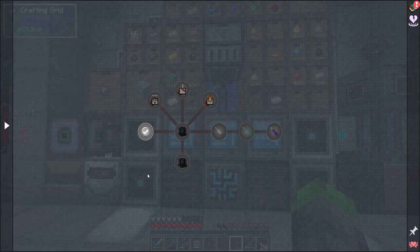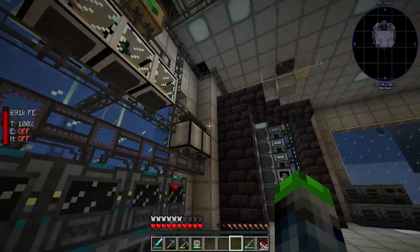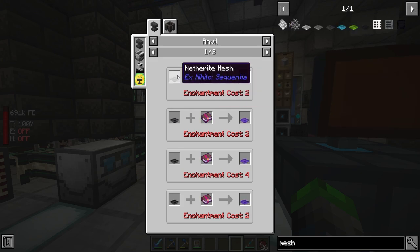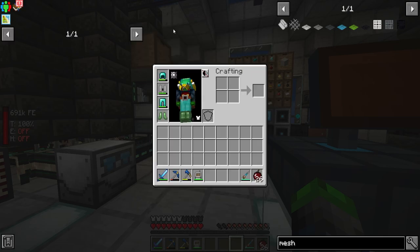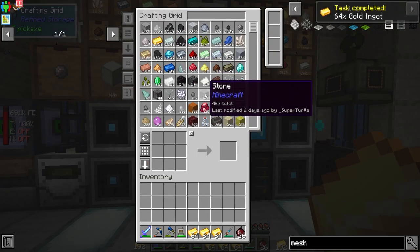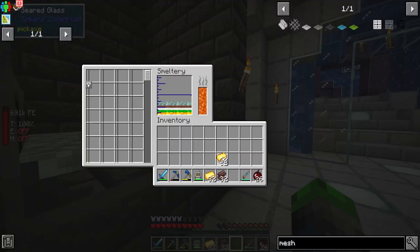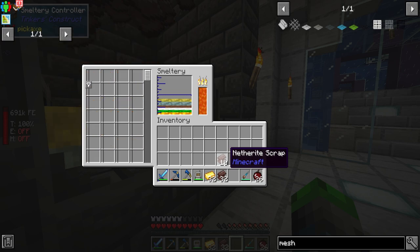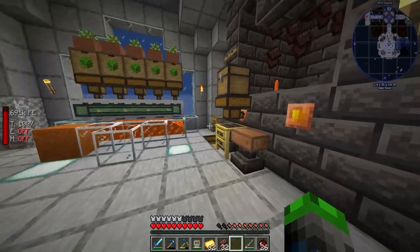Next episode is going to be the mob farm - we needed to do the mob cages so that's what we'll work on next episode. For the rest of this episode we're working on upgrading these sifters to the netherite mesh. Let's hit that in the quest - netherite mesh requires two blocks of molten netherite which is gold and molten debris, which we can make very easily. We'll take a stack of that and a stack of that and pump it into our system - half a stack, half a stack, boom boom.